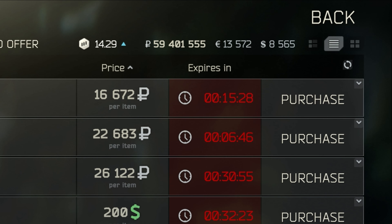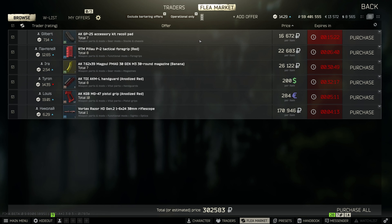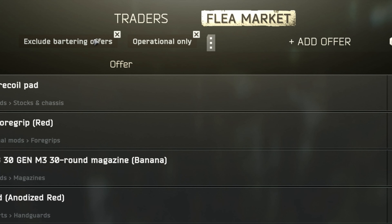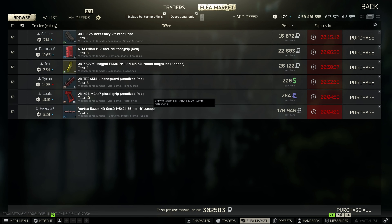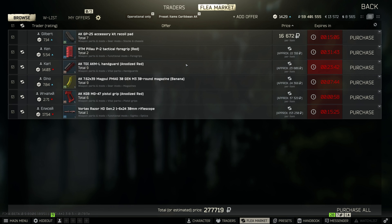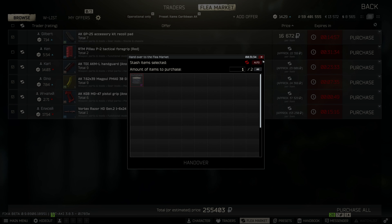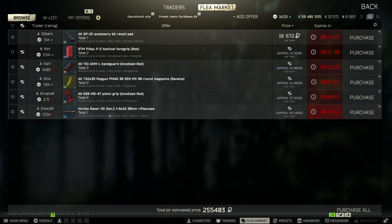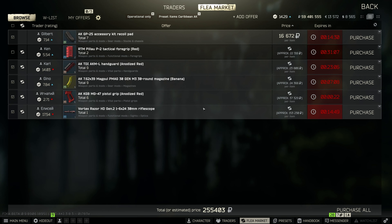I can come up here to filters, change owner type from traders to show everybody - now I'm looking at people on the flea market selling these things. The Vortex Razor is 170,000 rubles - a bit pricey. The price for this entire upgrade is going to be 302,000 rubles. Maybe that's out of your budget, at which point you'd back up and swap these parts for cheaper ones. I can also hit another filter - exclude bartering items - so now I'm only seeing items I can purchase with money. If I uncheck that, I can see what people will barter for.